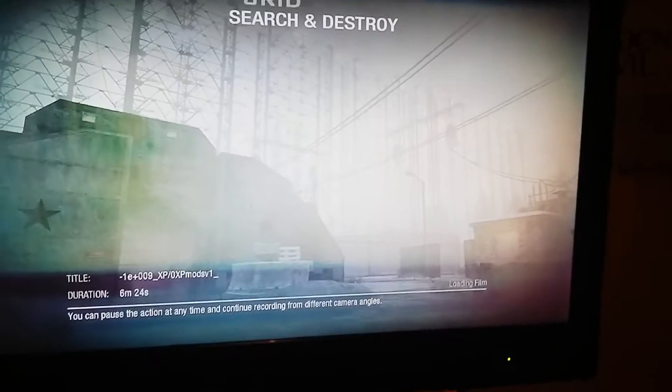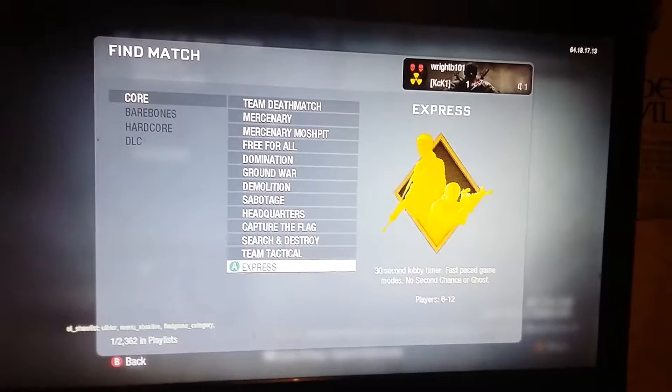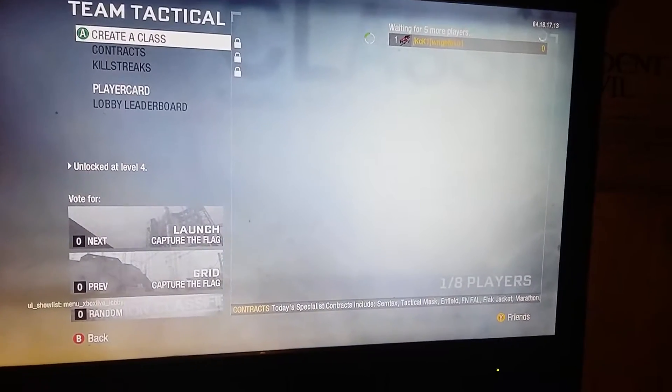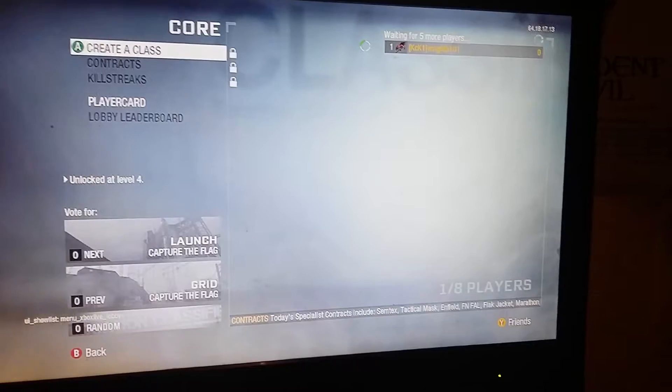Next step — don't do the film again; I just accidentally clicked on it. Now go to Player Match, go to Core, then go down to Team Tactical. Once you're in Team Tactical, just wait. Sometimes there won't be people in Team Tactical, but keep waiting.